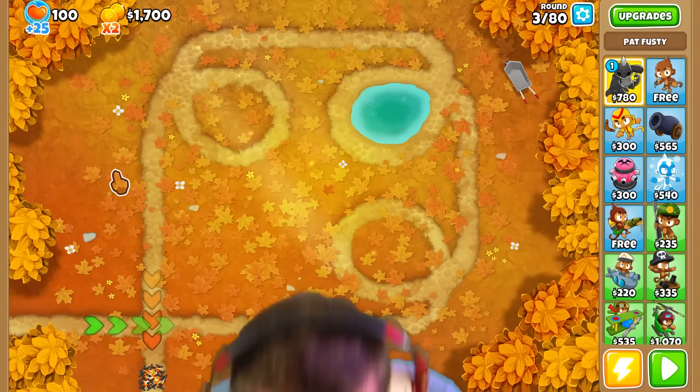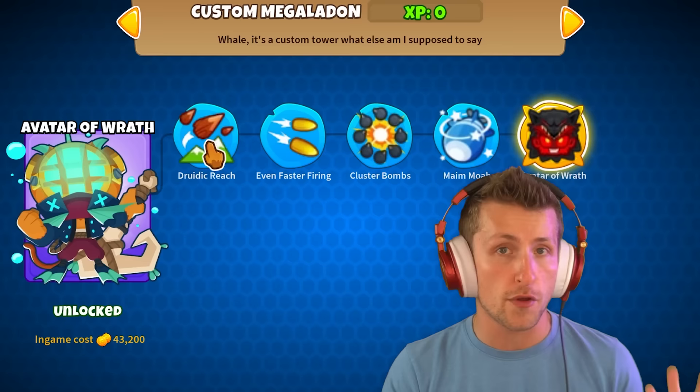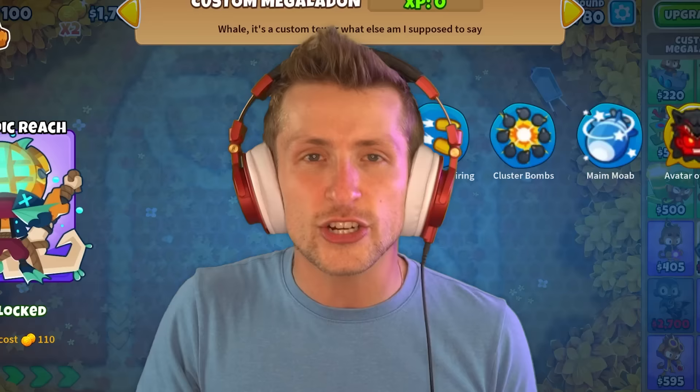Today my friends, we're gonna be taking the Megalodon and giving it five more upgrades. You can buy the Megalodon for $43,000, but now there are five additional upgrades you can buy for it, making it even stronger. The Megalodon is already completely busted, so these five upgrades should make it absolutely insane. And once you get to the final upgrade, Avatar of Wrath, it turns into a Lava Megalodon.